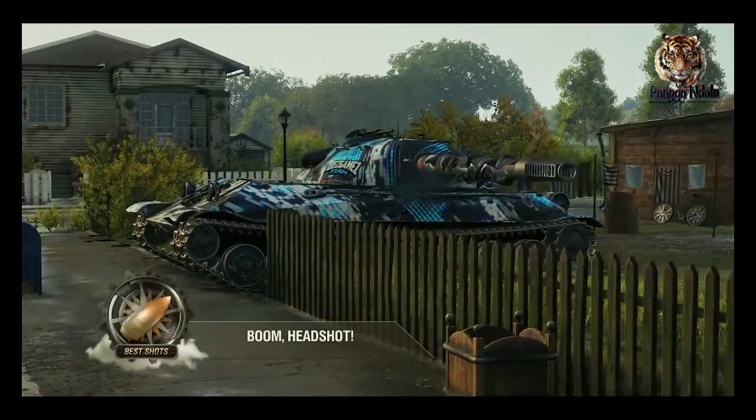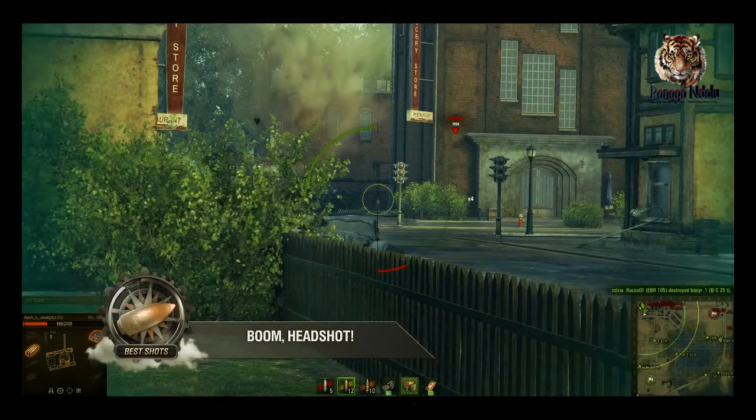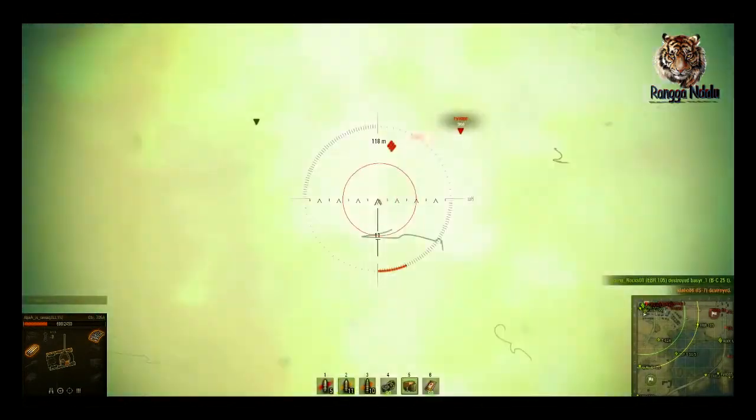Continuing on, let's take a look at this Object 705A. Patience and restraint helped this player wait until it could make the IS-7's turret fly magnificently.